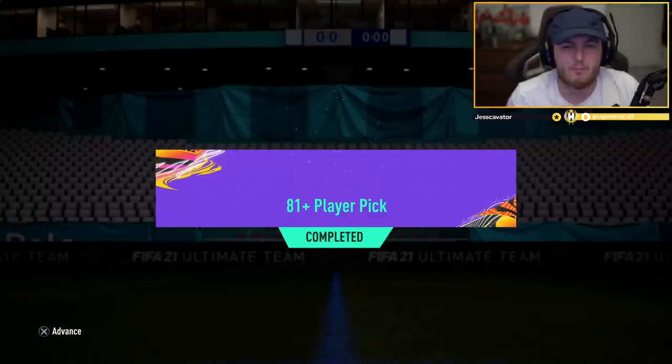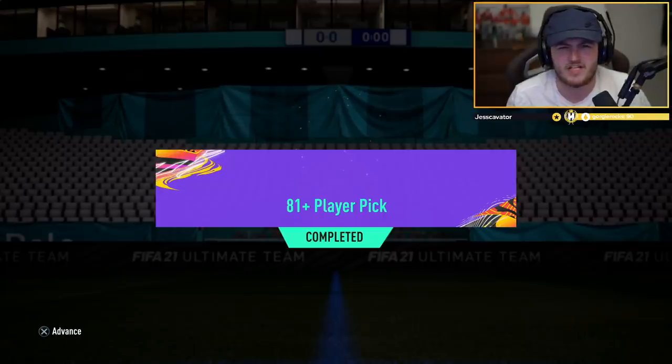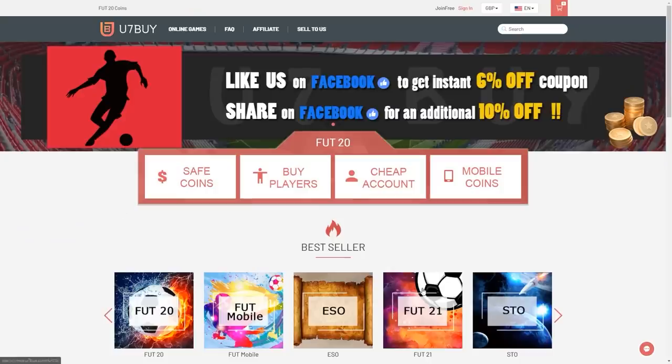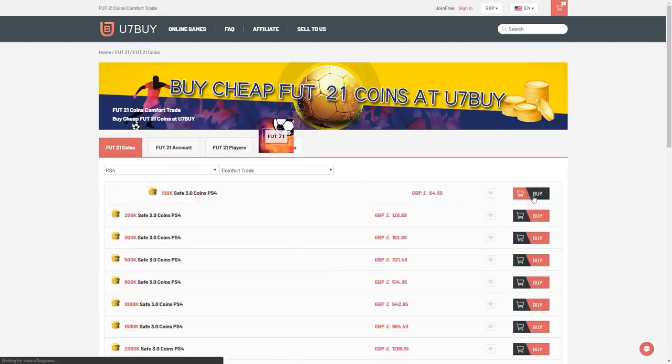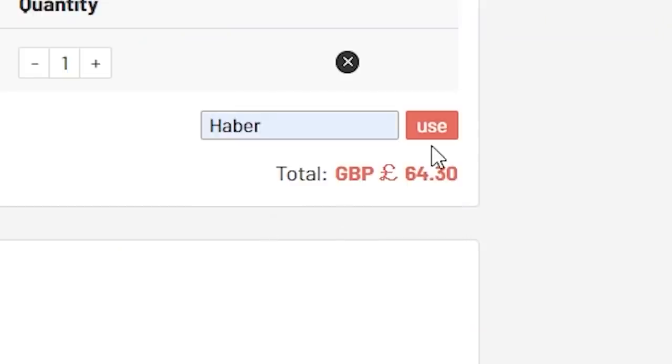EA dropped brand new 81 Plus Player Fix packs. We'll open a bunch of them and hopefully get some nice Path to Glory Festival of Football cards. For cheap, fast and reliable FIFA coins, check out u7buy.com. There is a link in the description, and use the code HABER to get yourself a discount on all of your orders.